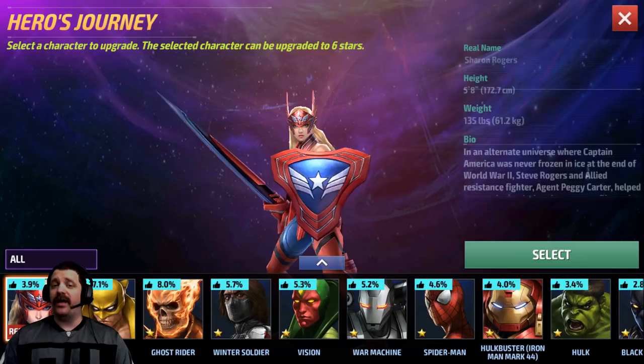Sharon Rogers — if you get her uniform she's going to be the best character you can pick from the Hero's Journey. That's the key point: you need her uniform to make her the best. Without the uniform she can still get everything done as a new player, but to make her optimal she needs it. Without the uniform she's pretty much close to par with the other characters on this list.